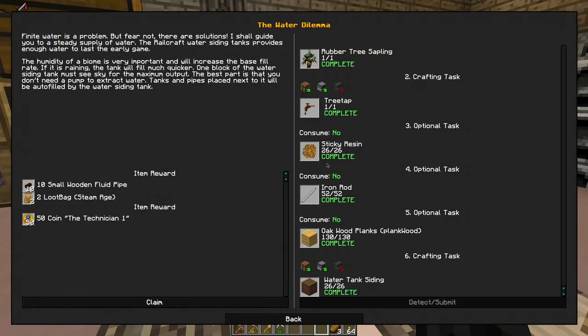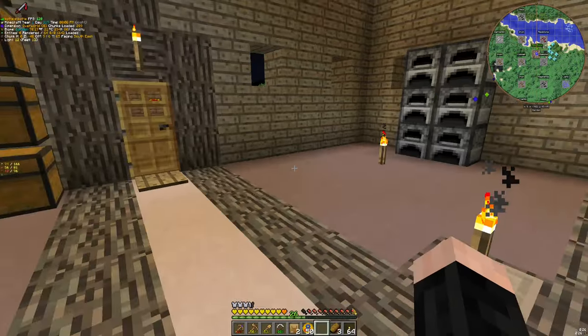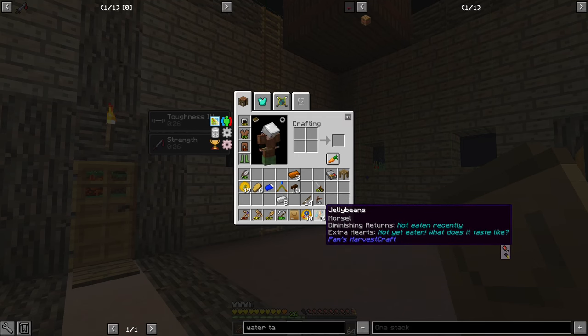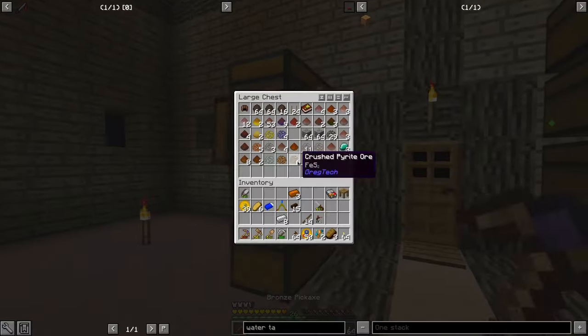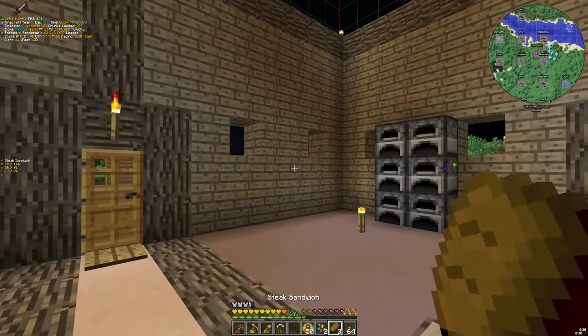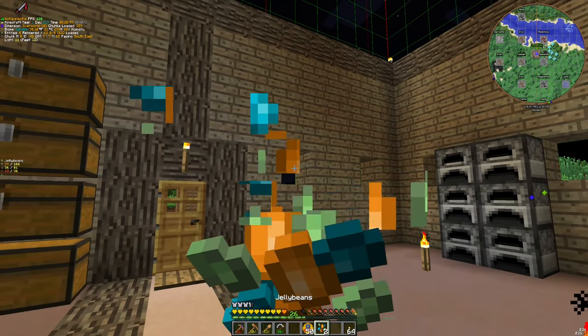This quest is done — I can claim that. And we have more small fluid pipes. Let's open this. Oh nice, new food! And more wooden screws, of course. And let's eat some jelly baby.